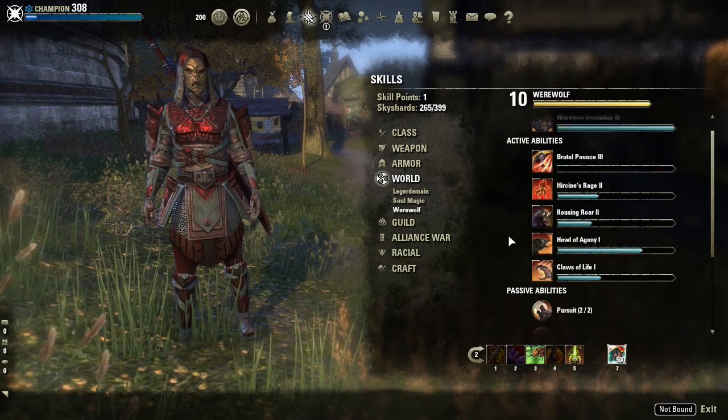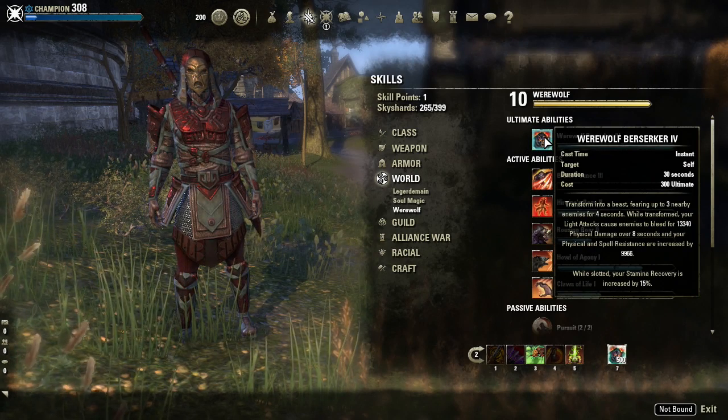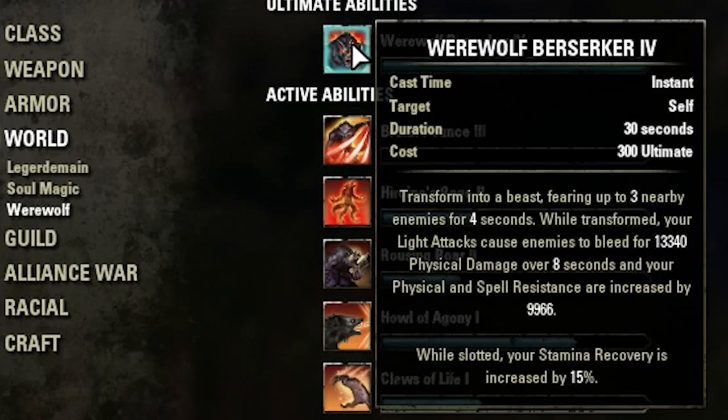Let me show you what the abilities are like — at least the ones I chose that I feel are the best. I went with Werewolf Berserker because I like that it increases damage a lot. It also adds bleeding, which I think happens on the other morph too.